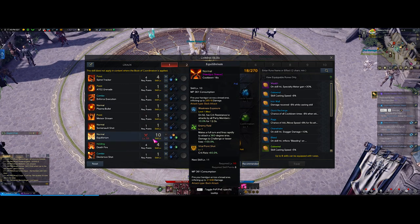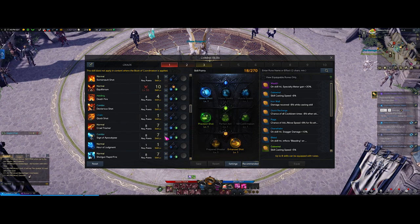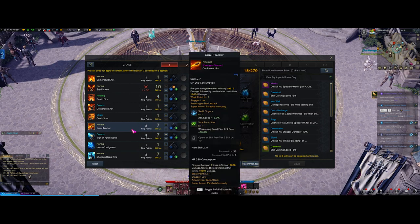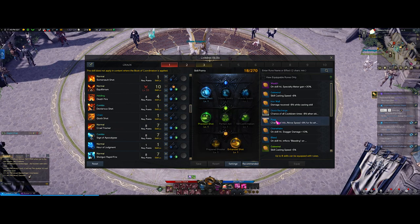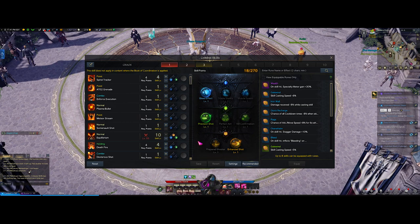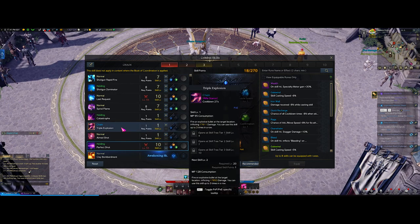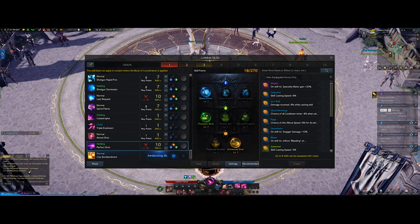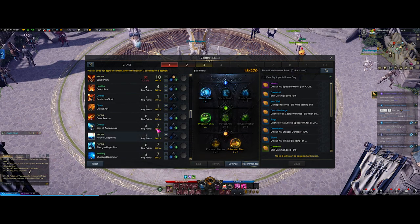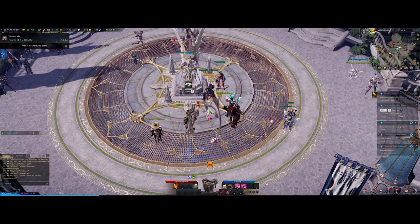That's going to be all for the chaos build. I recommend making a separate page for it. Also as a reminder, cruel tracker is optional - when you get enough skill points you can buff something else. For the most part this is just going to be your shotgun bar. Note that I have none of the rifle skills on my bar because they're absolutely trash - I don't even bother. I just have spiral flame, catastrophe, and perfect shot. That's what I run with for chaos dungeons.